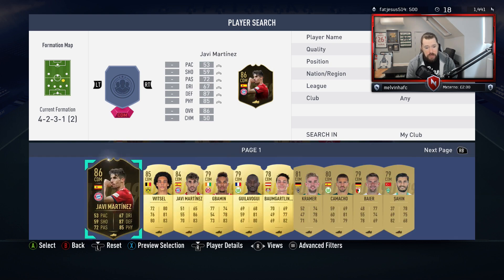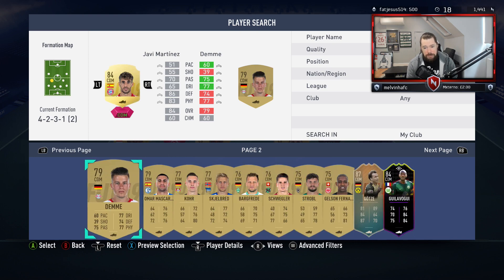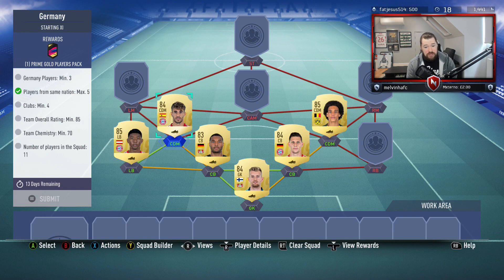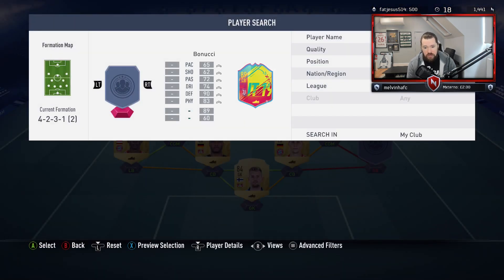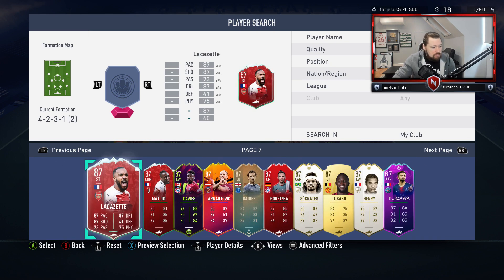David Alaba goes in at left back. We do need an 85-rated squad, so we can pop Witzel and Javi Martinez in. I actually only need an 80-something rated squad, and we only need 70 chemistry. Let me go and get the untradables to see what we've got floating around. I already have enough Germans, so a couple of high-rated 87 and 86 SBC cards will work perfectly.